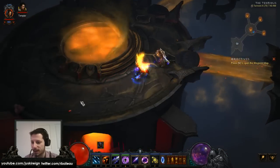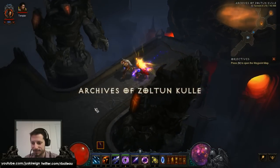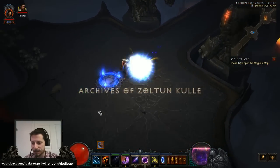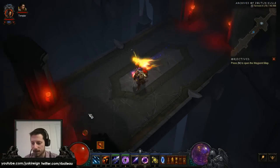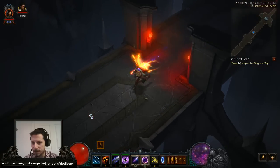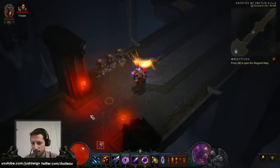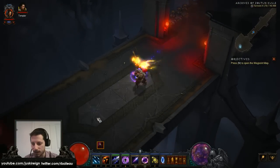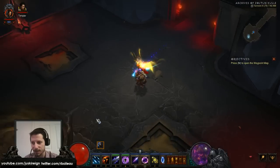Alright guys, we're on the hunt for the Firebird set dungeon. Diablofans said the likely location was Act 2 near the Archives of Zoltan Kul, because of what the hint says. Alright, we're going to find it. We are going to find the Firebird set dungeon.